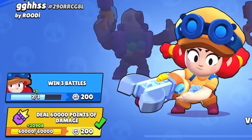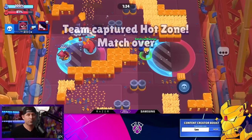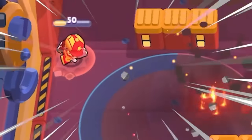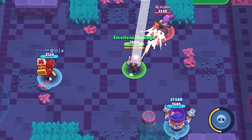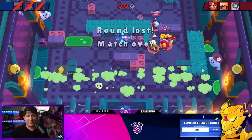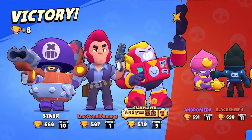We completed our quest to start the day, then set our sights on more 600 trophy brawlers. First up was Gene — since he was already leveled up, this only took a few games. Then we went for Dynamike, and playing on Hot Zone worked out pretty well. I got bullied a little, but 600 Dynamike came pretty fast. Next on the chopping block was Colt, which was honestly much harder. We started in Knockout but that was a mistake — I died too easily with so little health and couldn't outgun people with the low damage. So we switched game modes and did the best we could, eventually getting a 600 Colt as well.